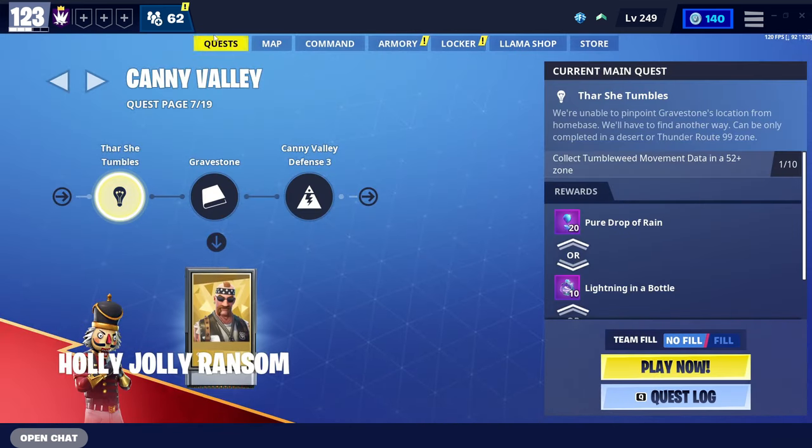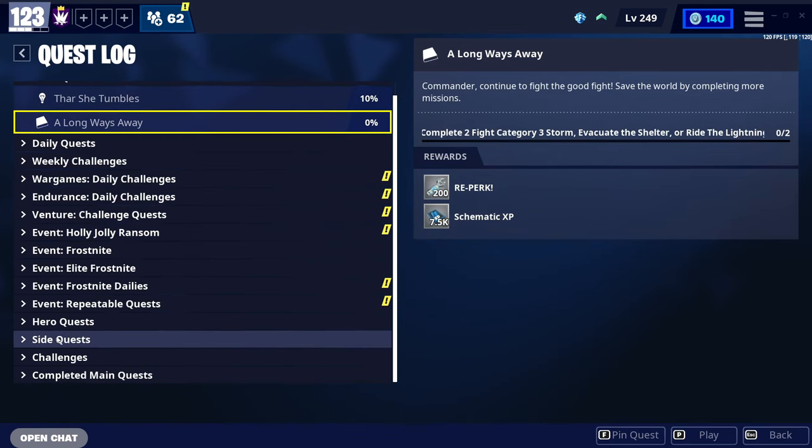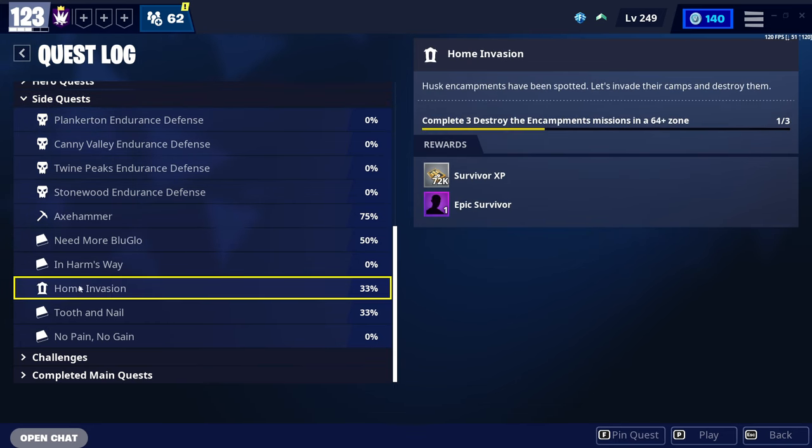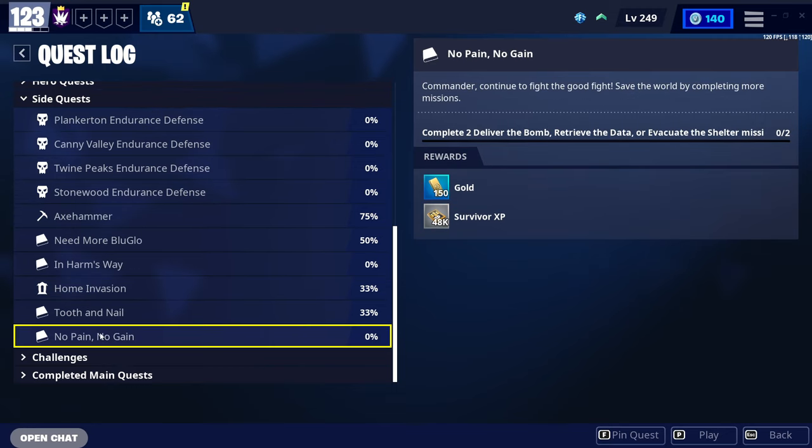Coming on to the second method, we're going to head to the quest tab and come to our quest log, then go down to side quests. Sometimes side quests can give you a little bit of Survivor XP. As you can see here, I've got a Home Invasion mission — complete three Destroy the Encampment missions in a 64-plus zone — which gives me an epic Survivor and 72,000 Survivor XP. There's also one where you complete two Deliver the Bomb, Retrieve the Data, or Evacuate the Shelter missions and get 48,000 XP. These missions always appear in your side quests, so if you don't have one, keep doing your side quests and eventually it will rotate to these.